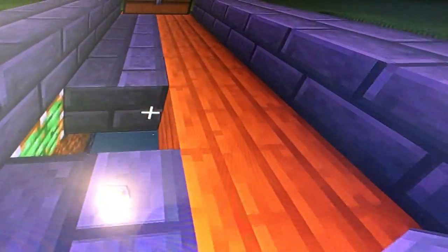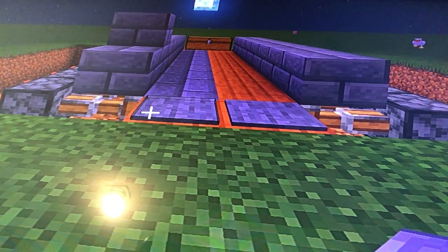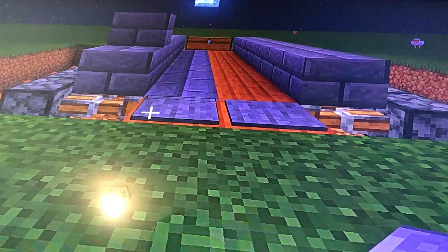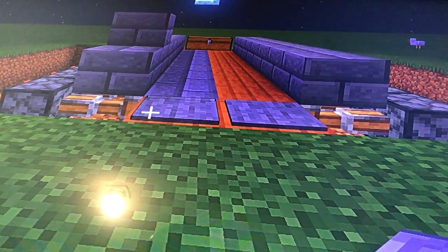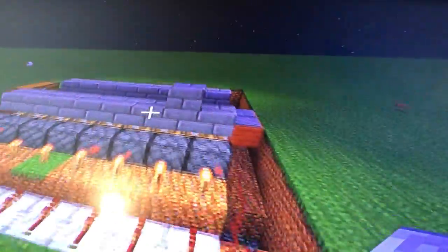Put walls on the side right here so you don't stick to it — well, you will stick to it kind of, but then your friends will get hit on the wall and then fall down if they're trying to steal your diamonds. So yeah, that's how you make that.